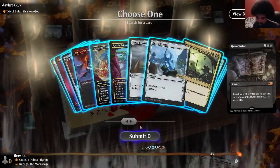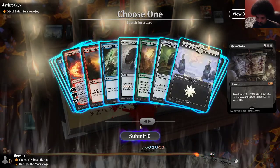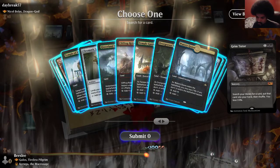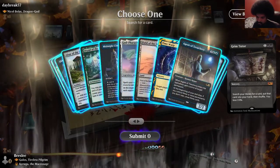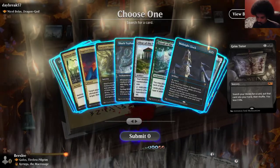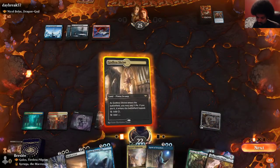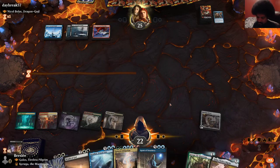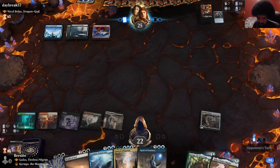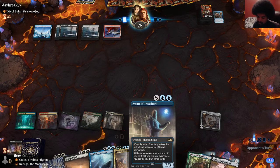I think Casualties of War is better than Agent here. Where the heck is Casualties of War? Running out of time — Agent it is. I'm not sure what's going on with that. The opponent says 'your go.' Yeah, I know how the game works. I'm not sure where Casualties of War is — it might not be in the deck.